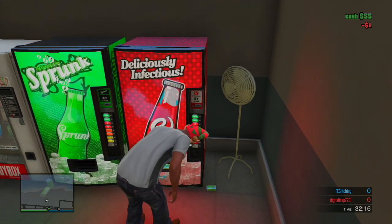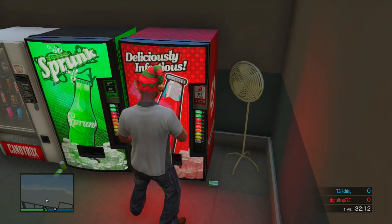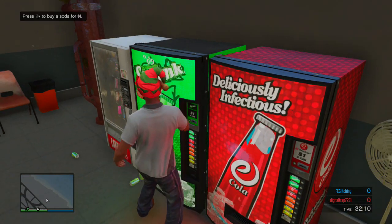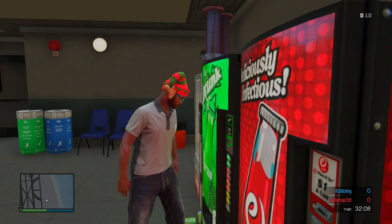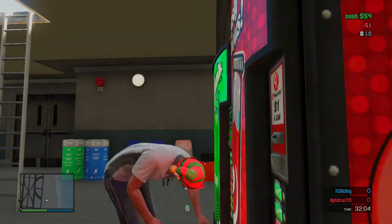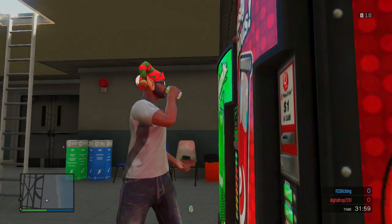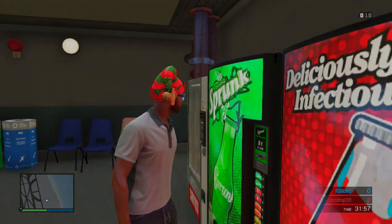It'll cost a dollar as you guys know, and once you do that, you're just going to move over to the other pop machine once it allows you to move, and buy another pop right there — and that's all you have to do. You'll see right now that it will show up as me drinking my sniper rifle almost. It's a really cool animation, though not quite as amazing as the last one I posted.